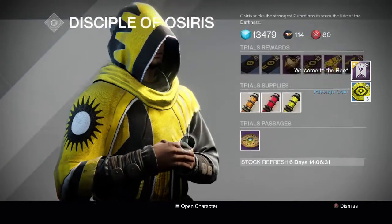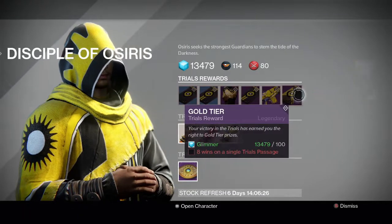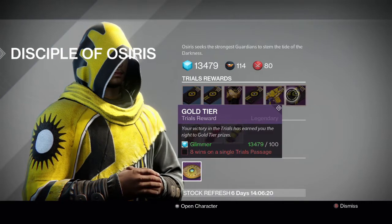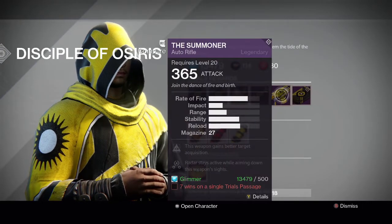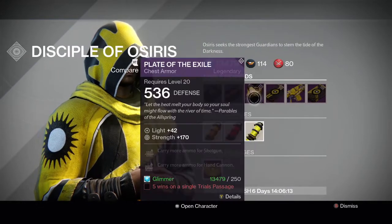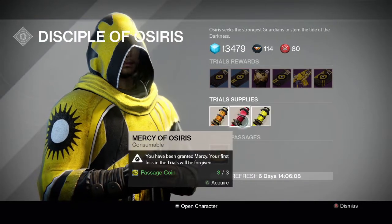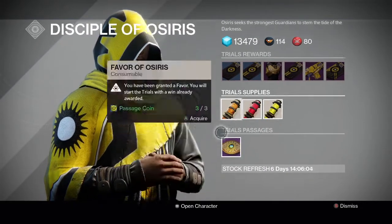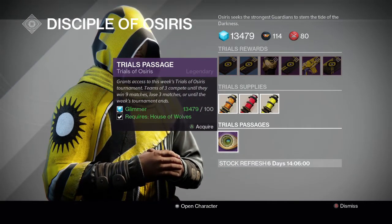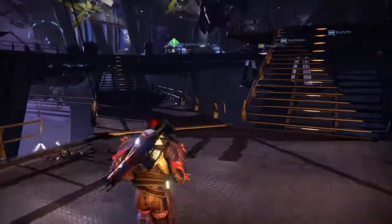So this is the Trials of Osiris guy, where you can buy things for winning a certain number of Trials, as well as buy more Passages and buy some little boons — which is a funny word. But I'm not sure I'm going to play much of this because you have to have two friends and it doesn't matchmake. And I'm not very good at this game, so I don't really think I'd be able to get very far in it. But I'll probably give it a try at some point, scrounge together some random friends just to try it out.